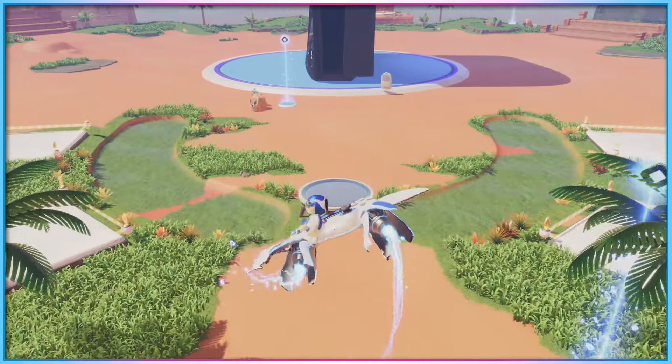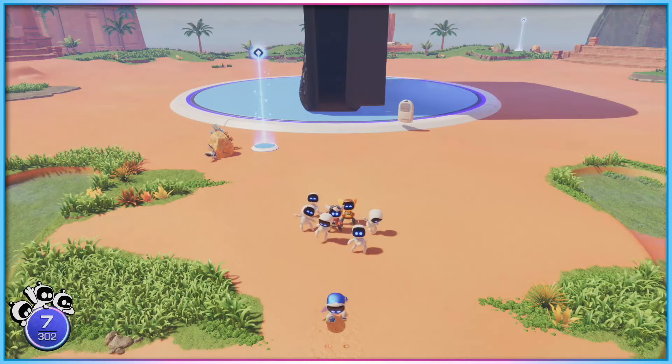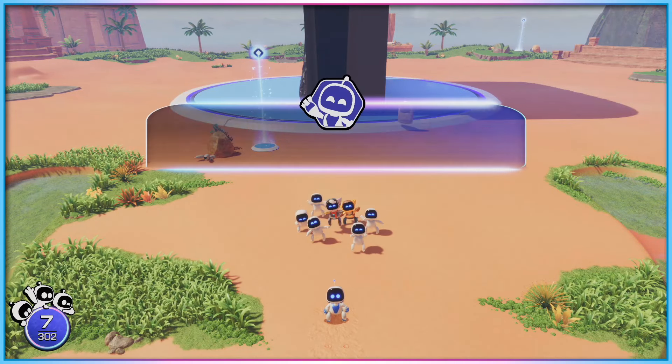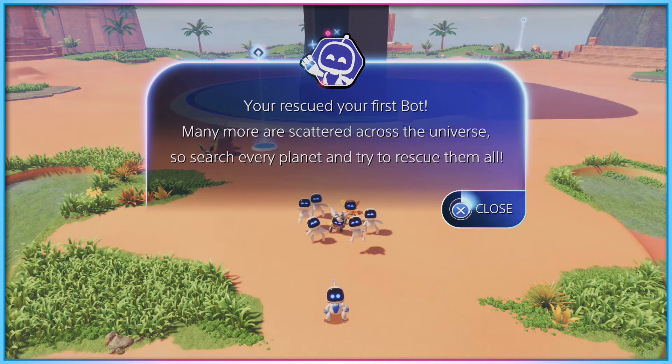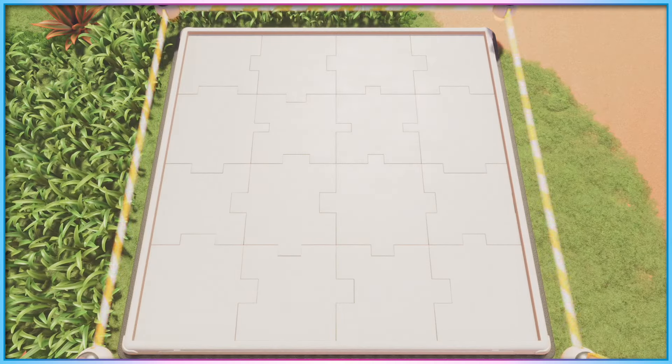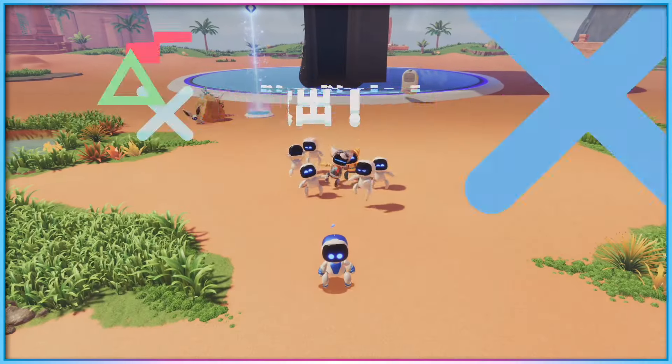The settings menu in Astro Bot is admittedly pretty limited. There's basic settings available like Camera Inversion and HDR Brightness, as well as an accessibility settings menu with three on-off toggles available. Controller Tilt Assist, when switched on, allows players to replace motion tilt functions with left analog stick movements instead.